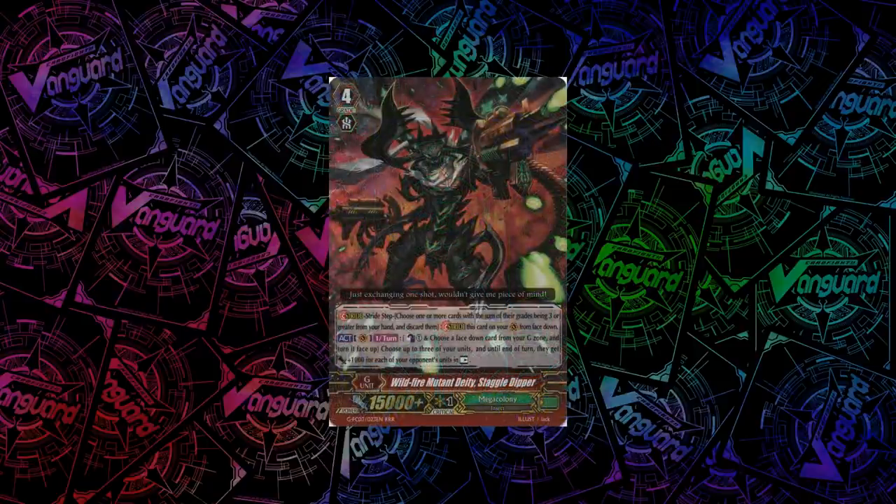For Mega Colony, we have Wildfire Mutant Deity, Staggle Dipper. He has an act once per turn: count as 1 and flip any unit face-up, then choose up to 3 of your units, and until end of turn they get power plus 1k for each of your opponent's units in rest. This can potentially give plus 7k if the opponent uses a Legion, which is pretty impressive.